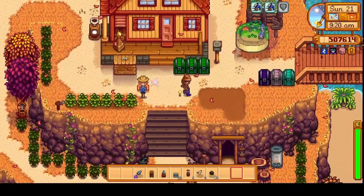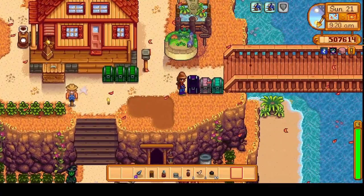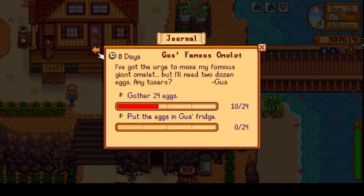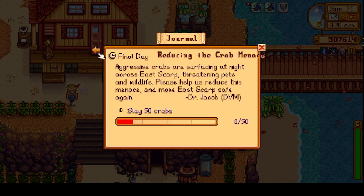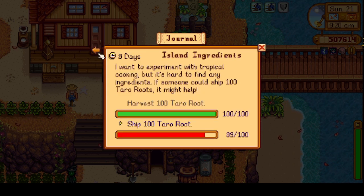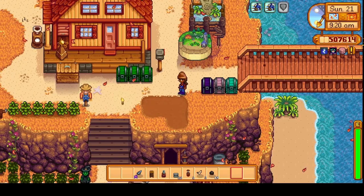I want to go over to Ginger Island today and do the four precious stones. But I also need to work on Gus's famous omelet — I don't have enough just yet. We still have 42 crabs to get rid of by the end of today; I don't know if we're going to get that done. And we need to ship 11 more taro, so once I get over to Ginger Island I can do that.